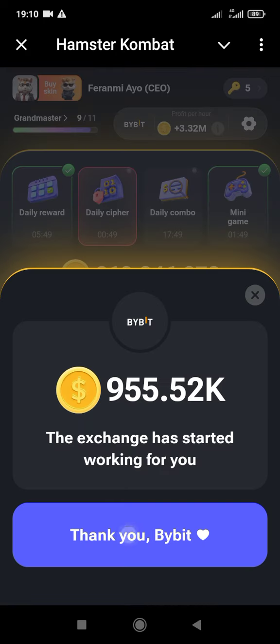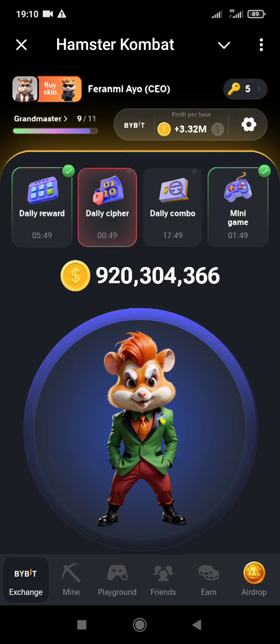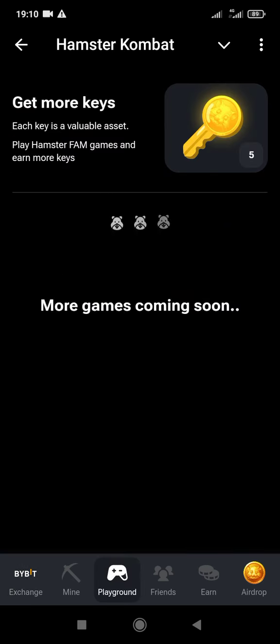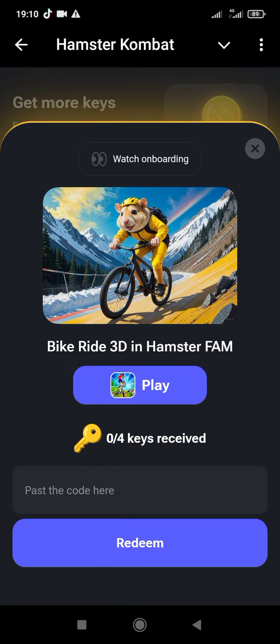Right here in my Hamster Combat, I only have five keys to get. This is the playground area. This is the new key they just added — it says I have to receive four, but I've only received zero so far. When you play this game you also get more keys. To play, you click on the bicycle here.